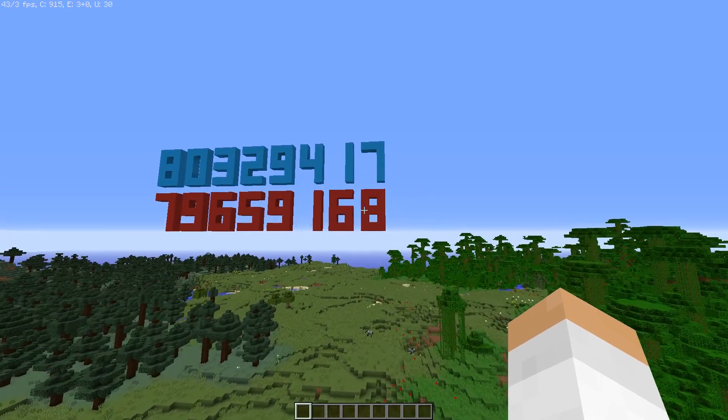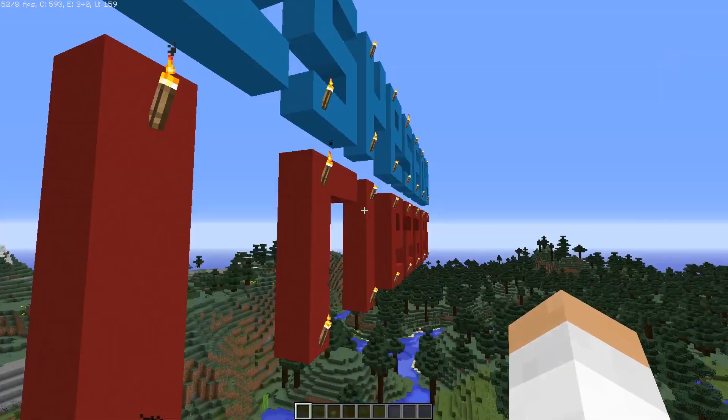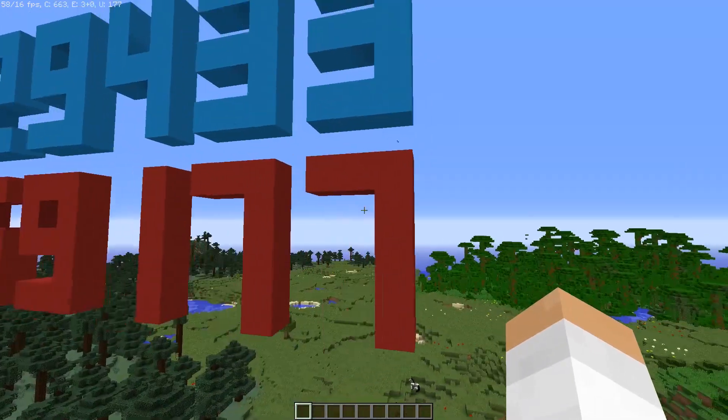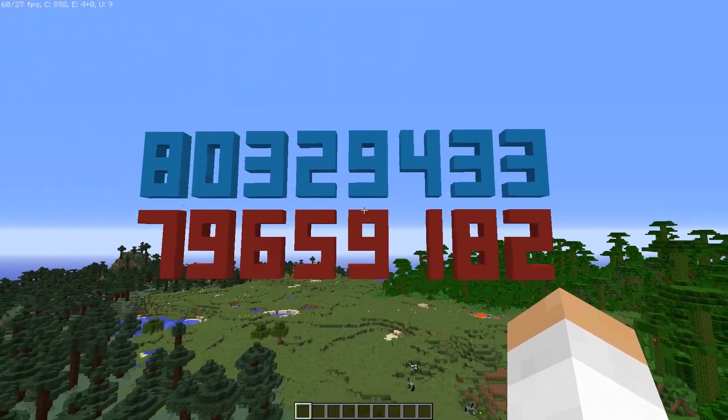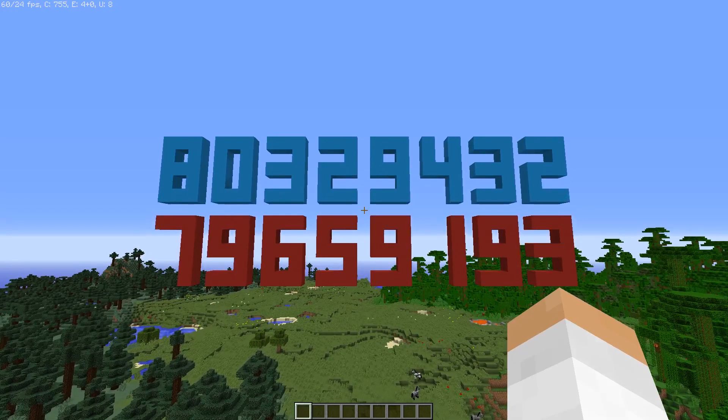These are actual blocks. I can go near them — I'm getting a little server lag — but I can go near them. You can see that they're actually changing right before our eyes. Today I'm going to show how I did this, if you're curious, and hopefully you can expand on this idea even further.